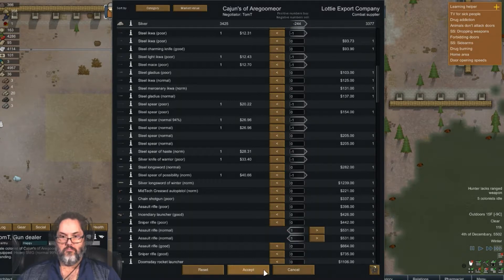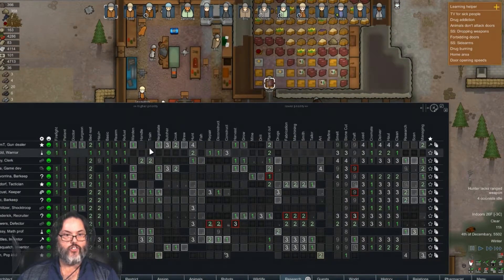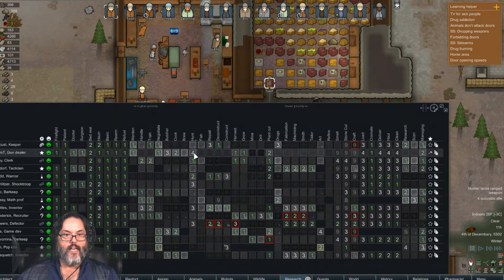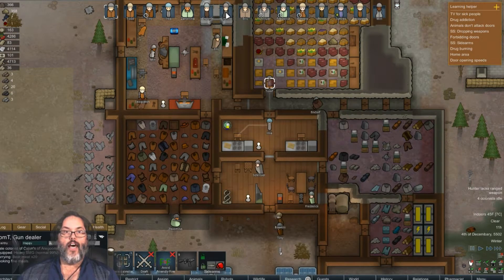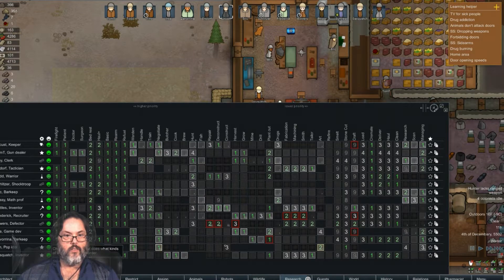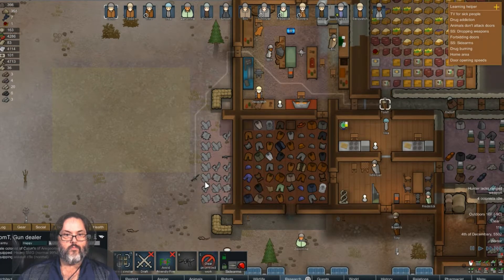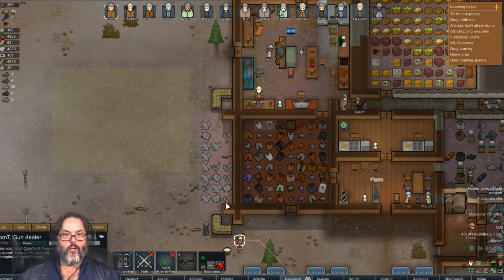An assault rifle — it's poor quality, but that's a normal one. Let's buy two of those, I like that. All right, who are my best shooters? Nine-and-a-half, nine. Locust, I don't have you set to hunting because you're researching so I don't need you hunting, but I would like you to have one of those. The other one was Tom — yep, Tom, go take that. Bell's already picking that up, cool.